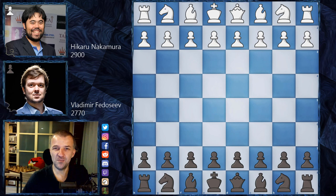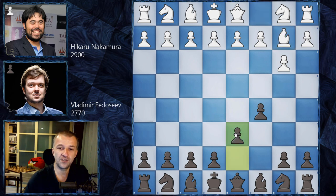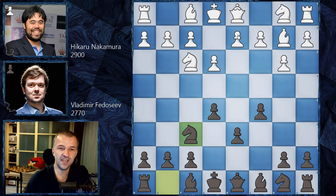Without further ado, let me share the game with you. We have b3, the Nimzo-Larsen attack, and of course every player has some favorite continuations here. We have c5, the English variation. We have Bb2, we have d6, Nf3, and we have e5 creating the center. We have e3, we have Nf6, and now c4 is of course possible. Bb2 is possible but white can also strike in the center immediately — it's not that great, however it was played plenty of times as well.